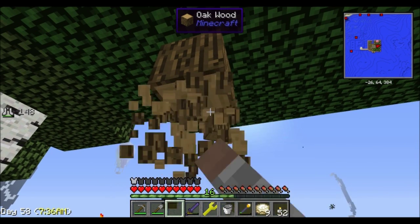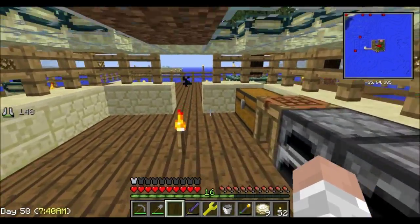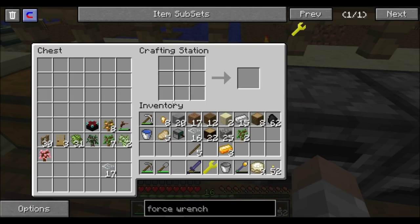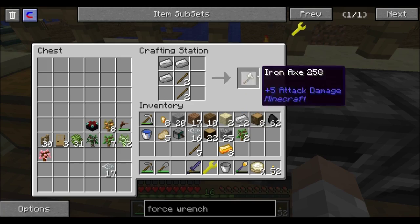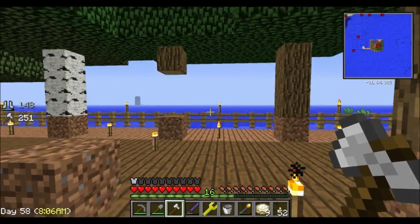It looks like I do need an axe to use that shift-click feature. Let's craft an axe real quick — piece of cake. We definitely have plenty of sticks, so let's go ahead and make ourselves just an iron axe. One should be fine for now.